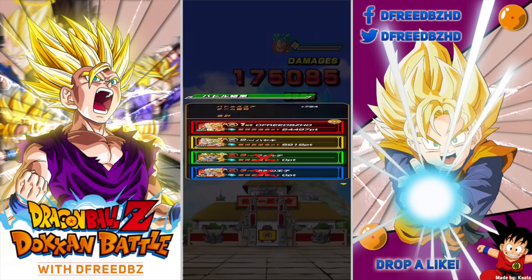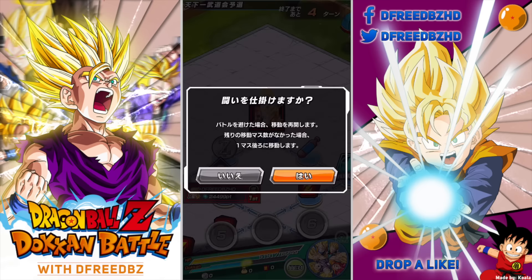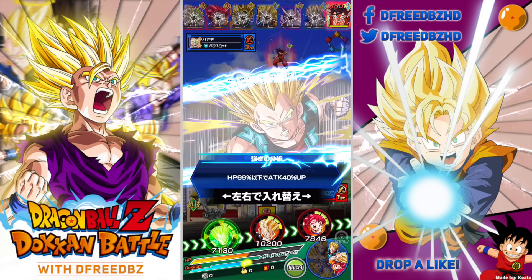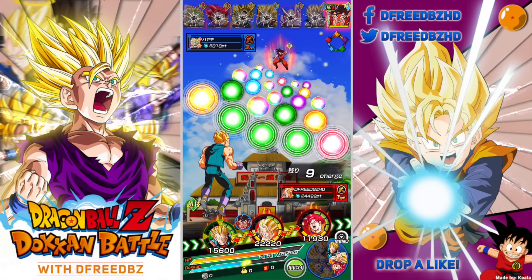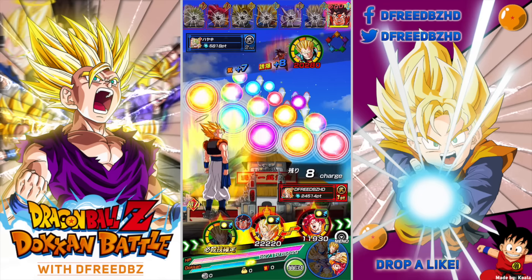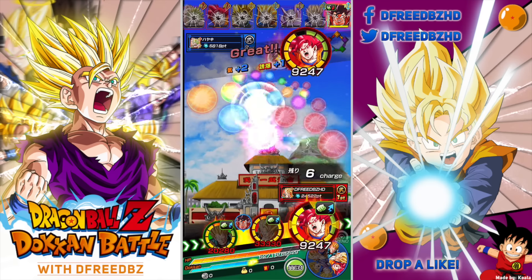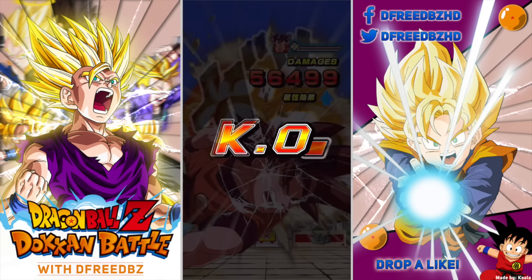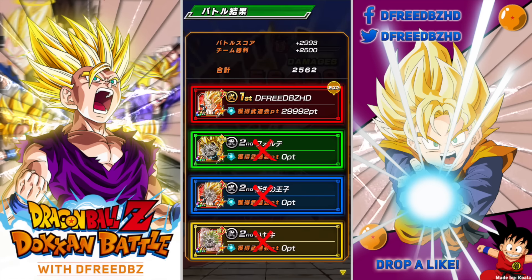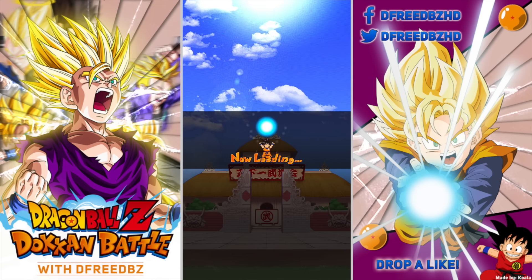Ever since Gogeta came out, everything they've released has been spot-on amazing because they have to keep doing that to keep people buying into the game. They're gonna bring out the LR Goku — he'll go to level 150 with two super attacks. Here's the new Cooler card: Final Form, enemy force attributes — Attack and Defense of Strength types lowered by 30%, and Agility units' Attack and Defense up by 30%.